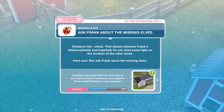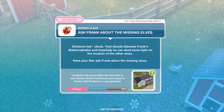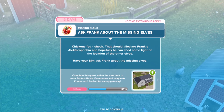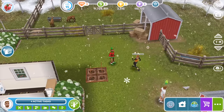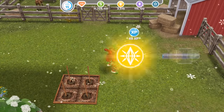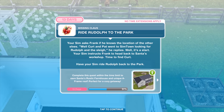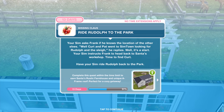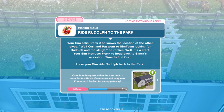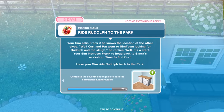Chickens fed — check. That should alleviate Frank's alectrophobia and hopefully he can shed some light on the location of the other elves. Have your Sim ask Frank about the missing elves for 15 minutes. Your Sim asks Frank if he knows the location of the other elves. 'Well, Kurt and Pat went to Simtown looking for Rudolph and the sleigh.' Your Sim instructs Frank to head back to Santa's workshop. Have your Sim ride Rudolph back to the park.